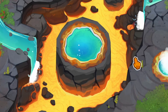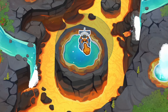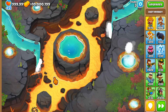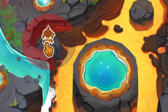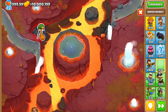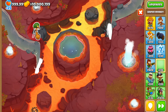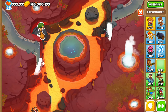The map Sulphur Springs has three main pillars in the middle where you can place towers - a small one at the top, a big one in the middle that houses water-based towers, and a small one at the bottom. There's actually a fourth pillar on the left side, which is the worst placement because whatever you place there will have its vision severely limited. Today we're going to try to beat Sulphur Springs on CHIMPS mode using only that small side pillar.